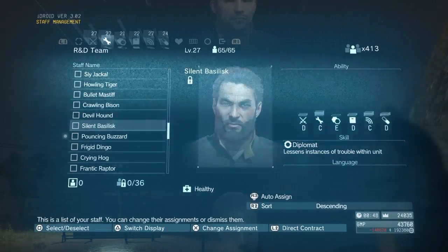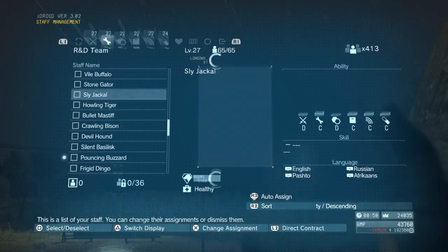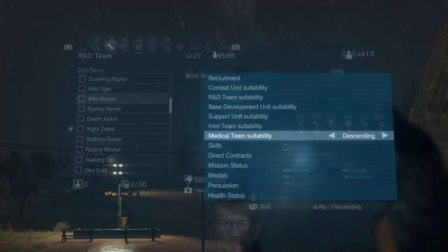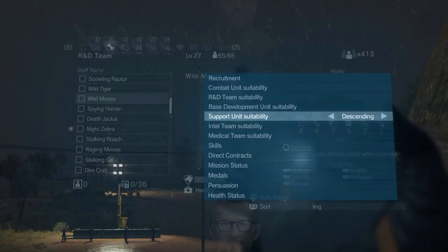The next thing I want to talk about is how you assign guys to different teams. What you can do for any given team is click on R2 — it brings up this screen here, and you can select all the different skills you want to sort by, the mission statuses and stuff, and intelligence ability and so on. And you can search for it.